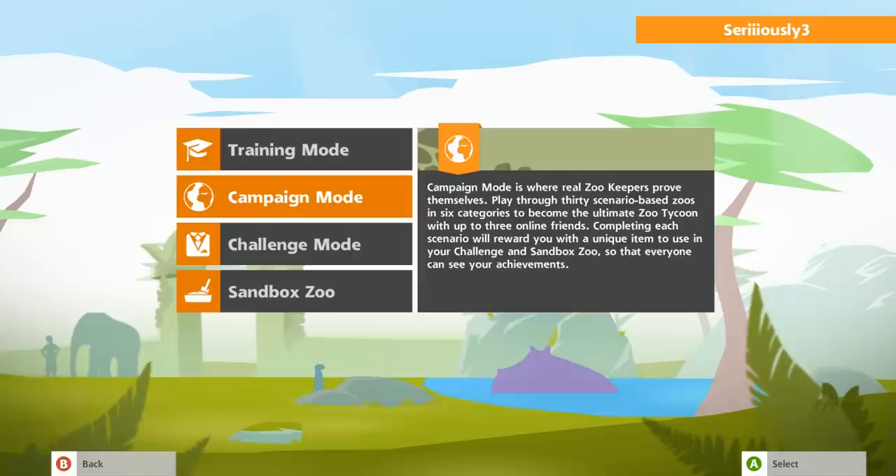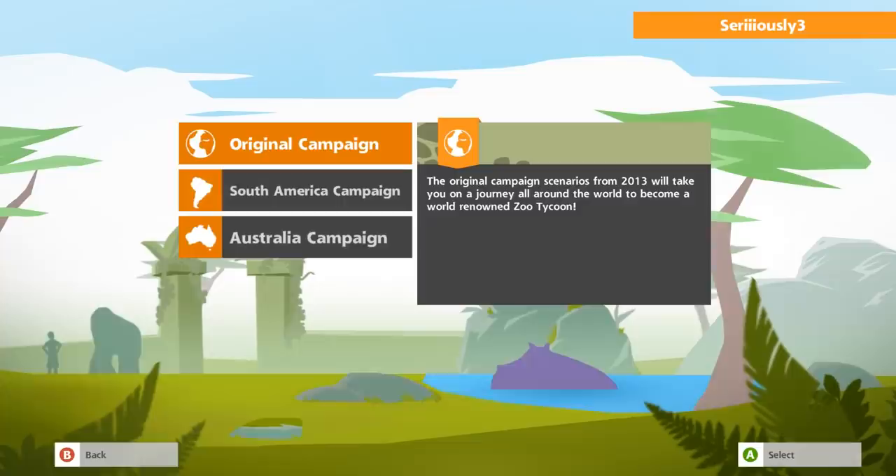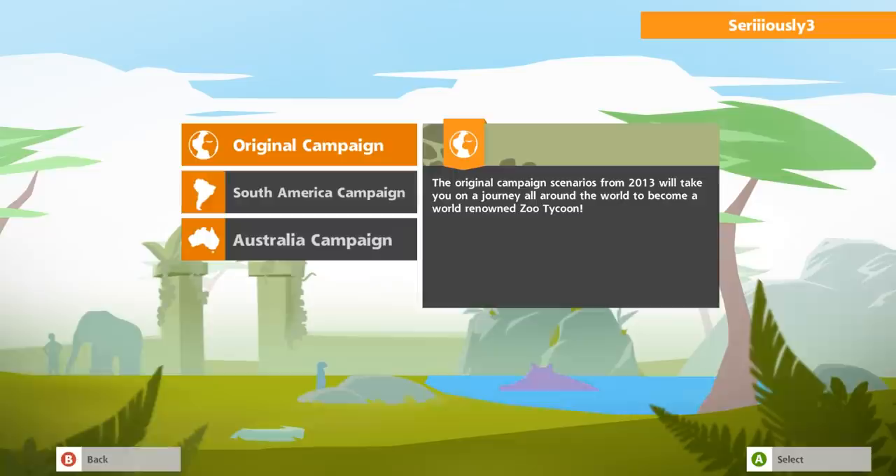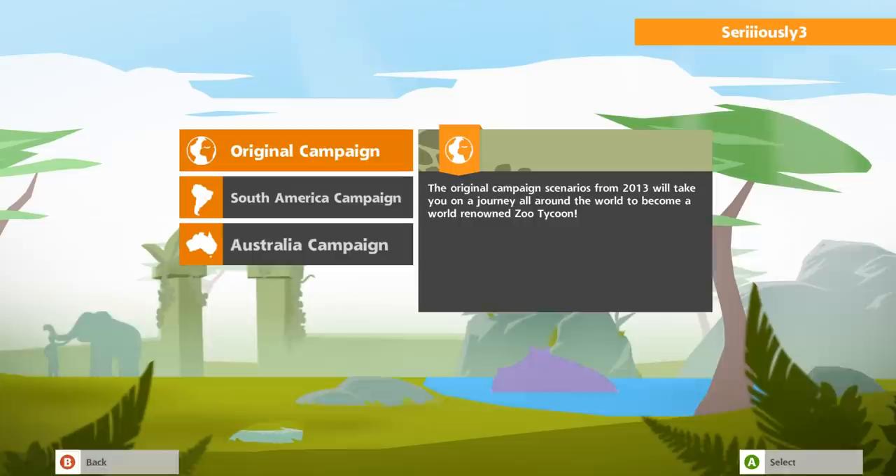Pretty sure it's campaign mode that is going to have those unique items that we can use in our challenge and sandbox zoos, and I am still learning quite a bit about how to play the game even all these episodes in. Last time we finally added in alpaca and I started messing around with editing some of the terrains with the zoo beautification efforts.